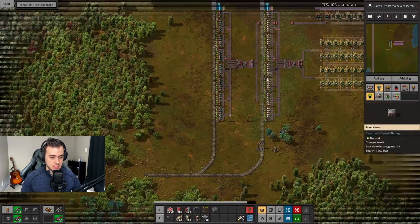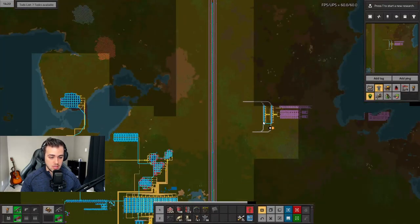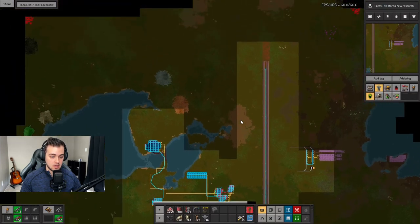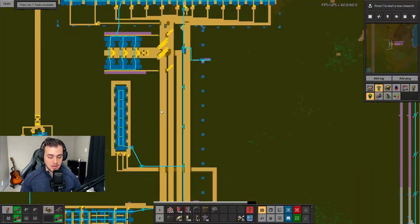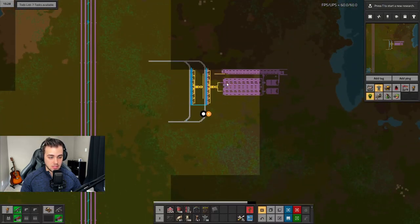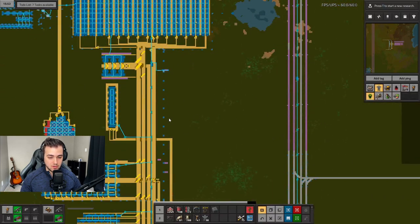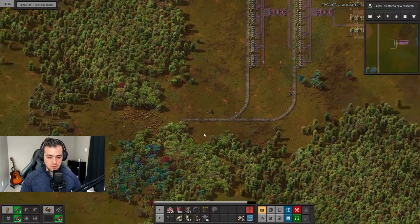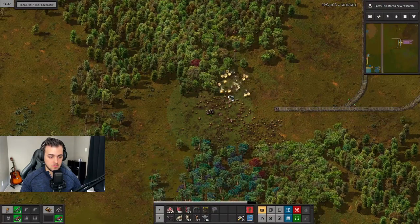This train right here is going to be our uranium ore train, and this train right here is going to be our iron plate train. I don't have any iron being smelted into plates yet — that might be a big issue. I might have to just temporarily take some iron plate off the main bus since this doesn't need a whole lot of iron plate and won't need it until we actually make the fuel cells.